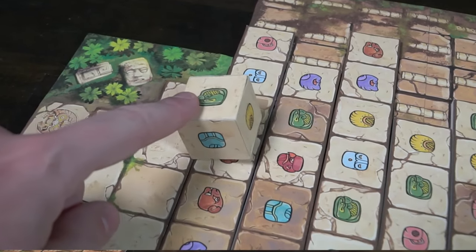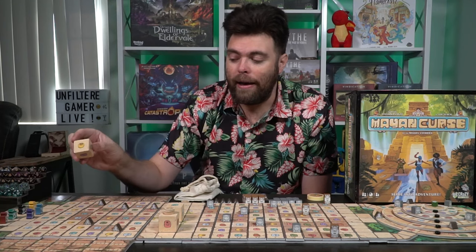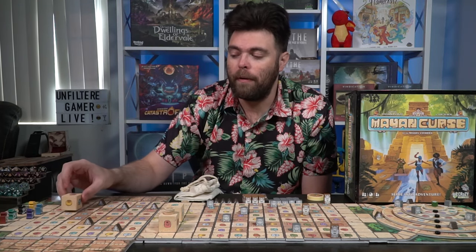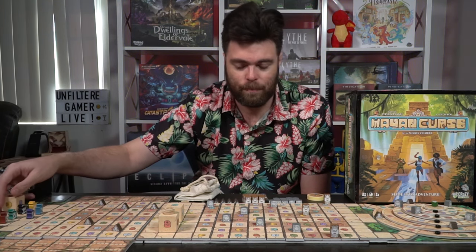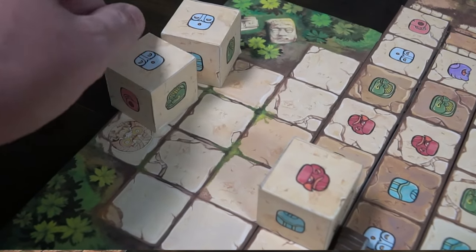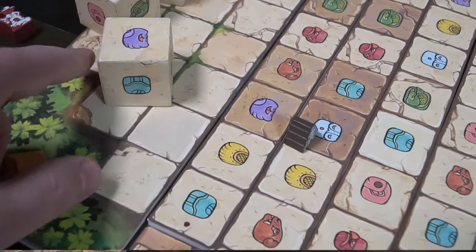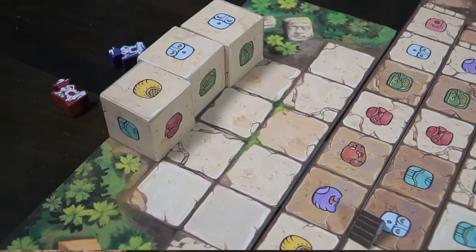Eventually these boulders will roll into the exit. At the very end of the game board, if the icon it's looking for is further than the closest transition space, the boulder will simply roll into the exit gate. If all three boulders, at any point in time, roll into the exit gate spaces — blocking your path and travels — the game ends, and anybody still stuck inside loses the game.